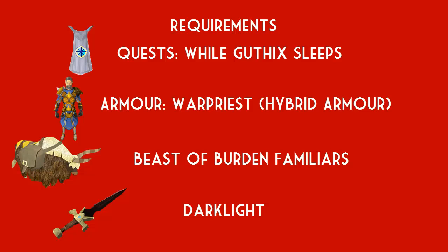For familiar, I usually take a Pack Yak. You can take healing familiars or Steel Titans, but this is my tactic. Once you get better you can take a Steel Titan or Iron Titan, but I take a Pack Yak to bank items and generally keep my trips extended to that one hour worth of overloads. The Darklight is obviously to weaken the demons and kill them efficiently — you really need the Darklight, otherwise you'll be looking at 10-minute kills. I'll show you how to use it later in the video.